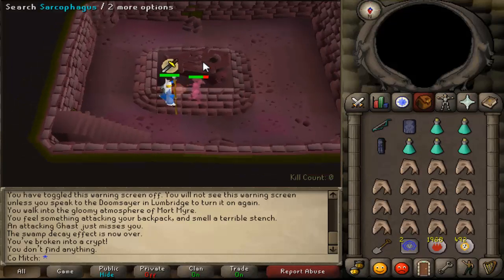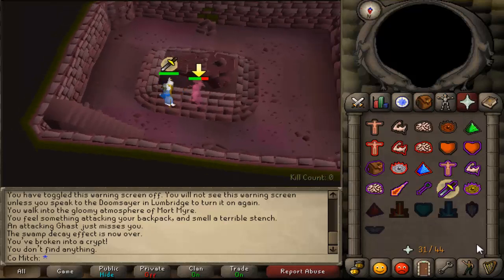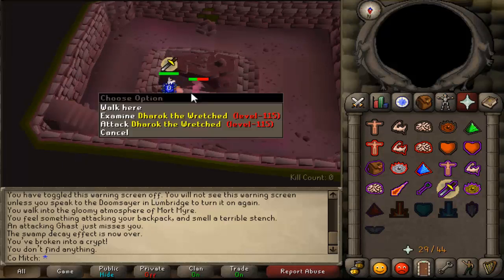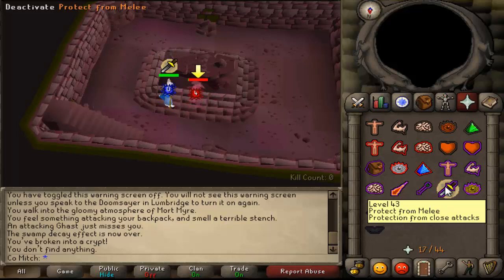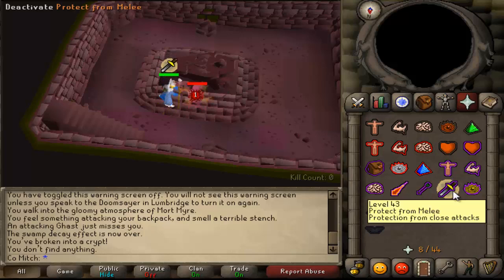I'll give you a quick tip about prayer in here. If you're running low, let it pretty much get down to zero, because when the faces pop up they drain your prayer. You don't want to drink all your prayer potions and then be about to exit the lair when the face pops up and drains your prayer — that's going to waste your potions really quickly. Dharok's going down fairly quickly and easily, there's nothing really to it.